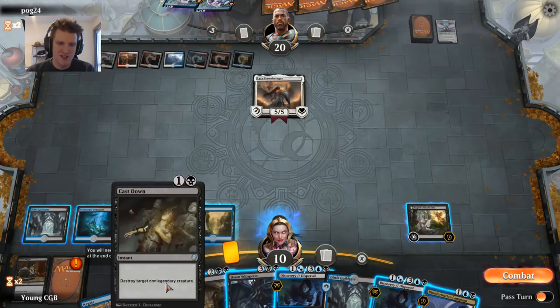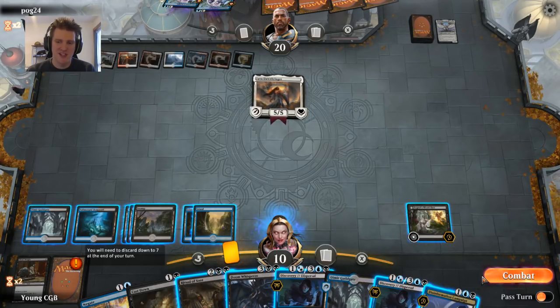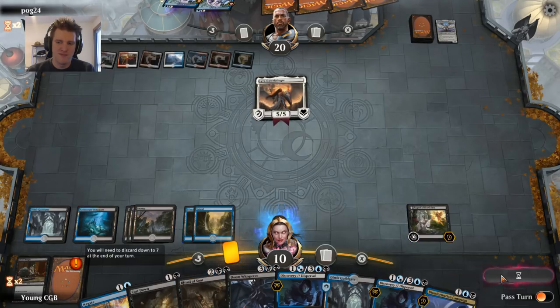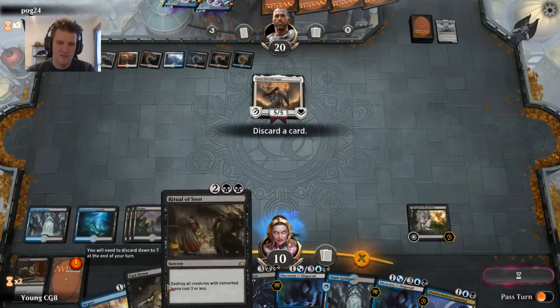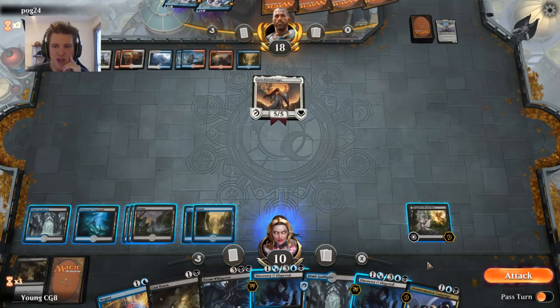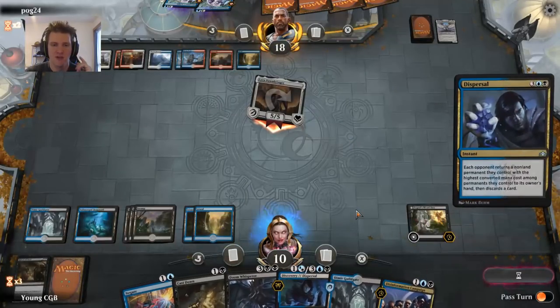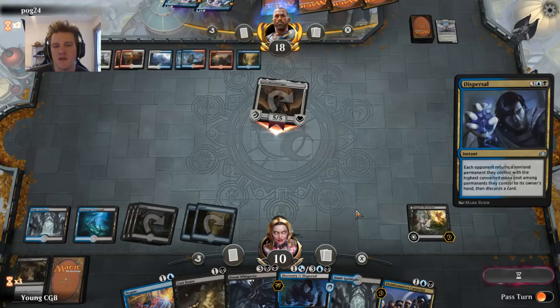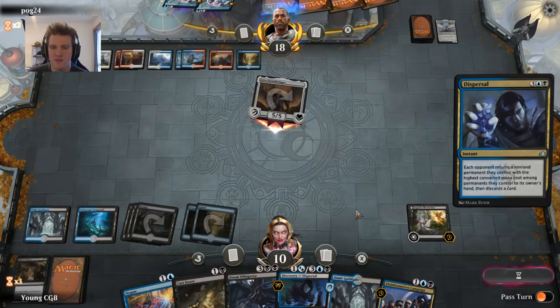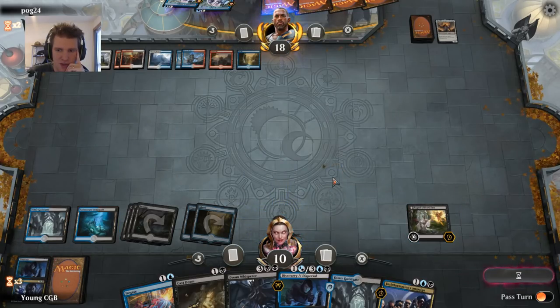Nine cards in hand — I can discard these two. Doesn't look like Cast Down is going to kill anything in this matchup. I could play Doom Whisperer but I just don't trust it to resolve. I had eight, not nine — take two to have the mana available. Let's try a Dispersal. They do pick up their Lyra and discard their Lyra — they must have another. They want to go for Teferi. Syncopate — ouch.